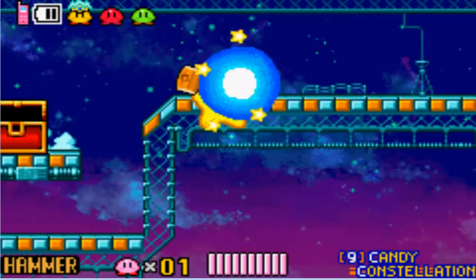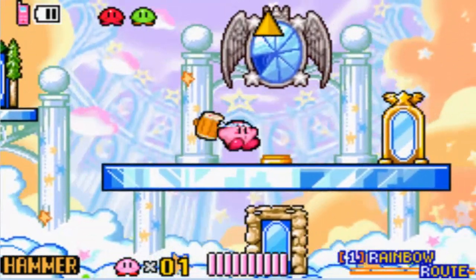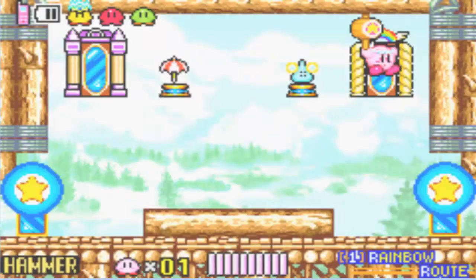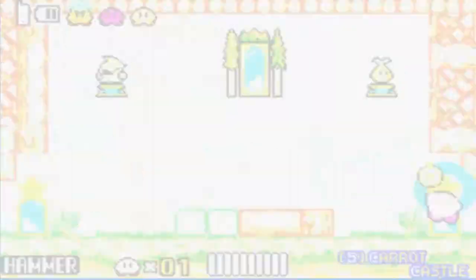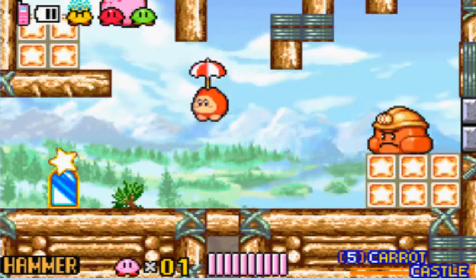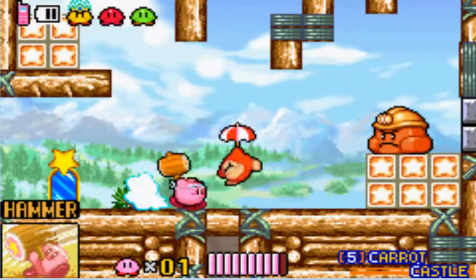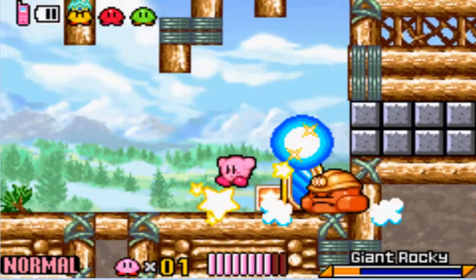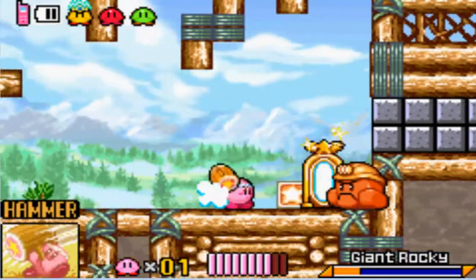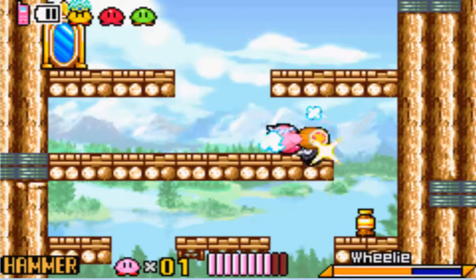Now let's head back to the main area. We're going back to World 5 once again, because from World 5 I can make my way to World 7 very easily by going this way. As you can see, there's a portal there that takes us back to World 1.